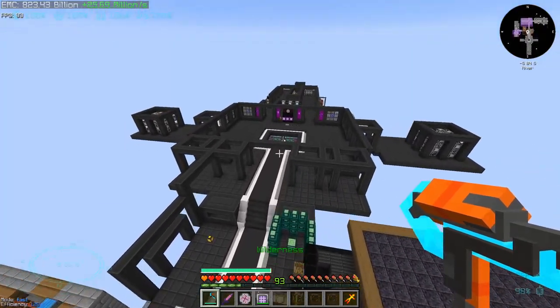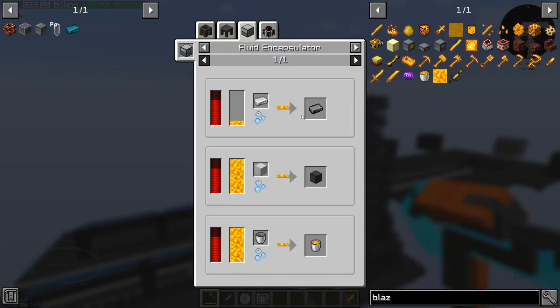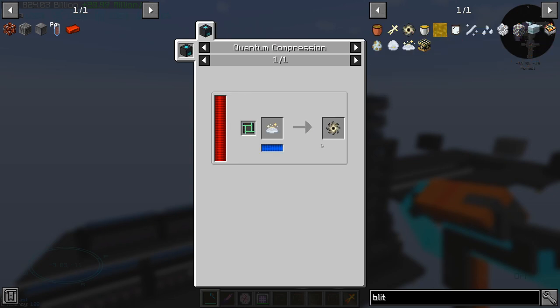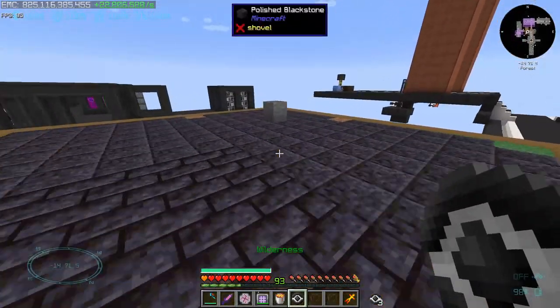One more thing that we need to do are different types of mob drops. Because I'm making a lot of black iron ingots, I'm going through blaze powder at an insane rate. Also, blitz powder has a singularity, as well as blizzes. Therefore, mob cages are not going to cut it — we need mystical agriculture.